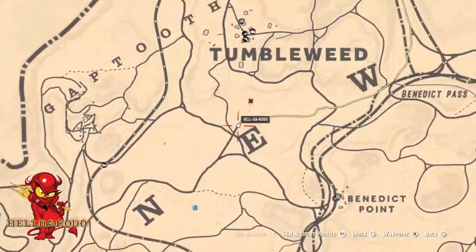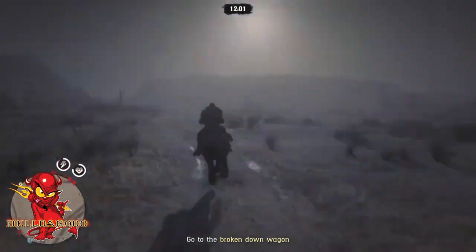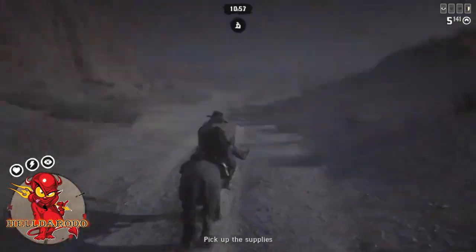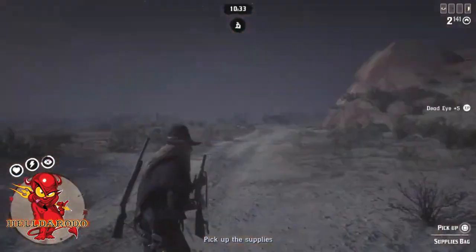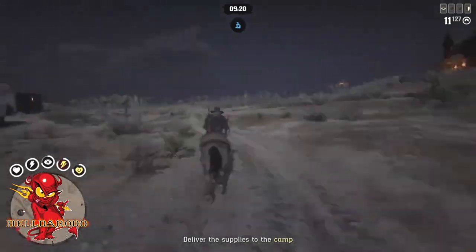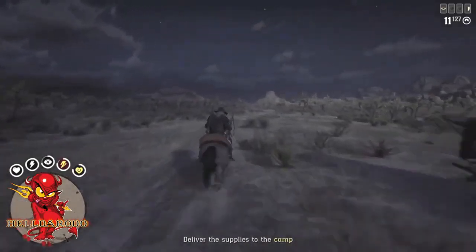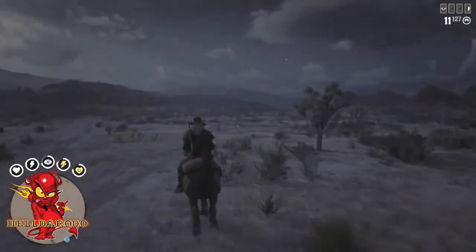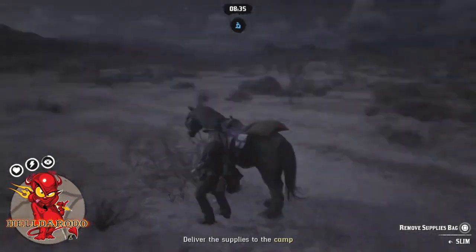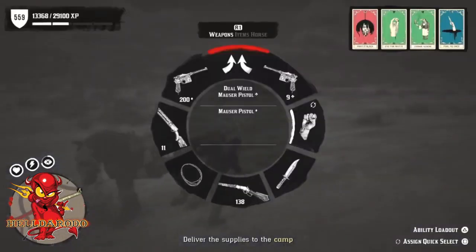I'm gonna speed this up. See where my camp's at - always head towards Tumbleweed. As soon as you get past them damn wagons, you should come into a black screen, or it'll just automatically kick you into another mission. Now we're gonna haul ass back to camp. As soon as we get past these wagons, timer stops. Turn around - as soon as you get past the edge of this wagon, timer stops again. Get off your horse, take the bag.